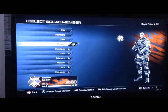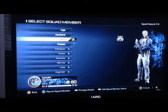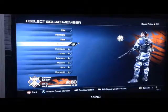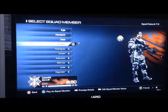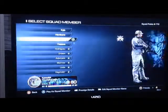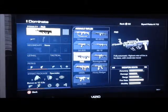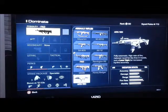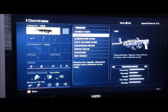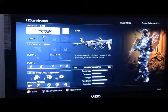Hey guys, what's up? Kyleball13 back again, just making a quick video here. I talked a little bit in my last video about making a best class setup for the FAD. I think it's underrated, and a lot of people don't use it for some reason. But the damage on it looks low - when you actually go into the gun and look at the damage, it looks a lot lower compared to other assault rifles, and I think that's why. They might also think it's a little bit hard to control, but I think differently. I think the FAD's a great gun - it's actually my favorite assault rifle at the moment, and you can see here.